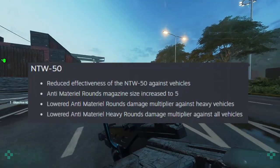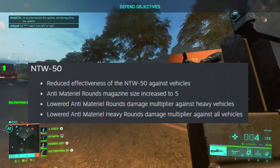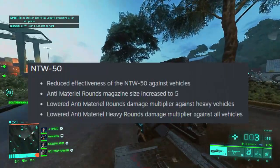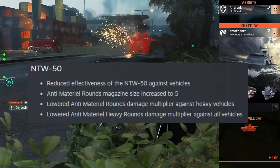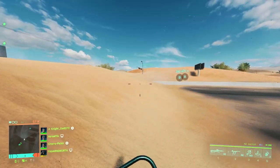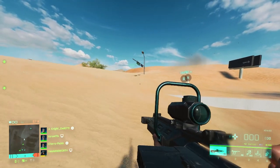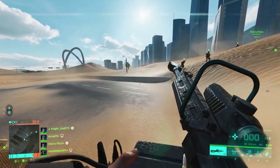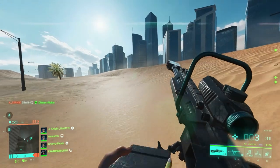And then the NTW-50. I don't know why this change needed to happen — using the NTW-50, I didn't feel like I was destroying vehicles all game. They've reduced the effectiveness of the NTW-50 against vehicles, which in my opinion is a crazy change. The anti-material round magazine size was supposedly increased to 5, but I didn't find that to be true — I'll have a clip on screen. I tried both mags you can get with the NTW-50 and both seem to still be 4. In fact, I feel like the high-power one was 5 before and is now 4, and sometimes after reloading it only shows 3, so I have to reload again to get that extra shot.